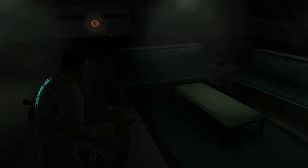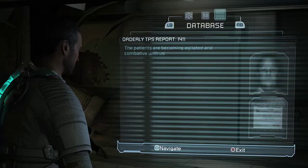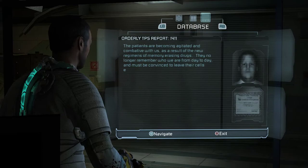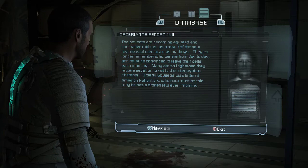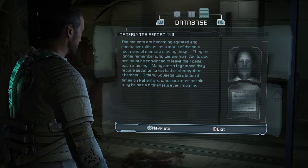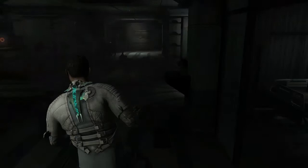There's a quick little text log here. I'll try to be decent about picking up and reading them. 'Seeing patients becoming agitated and combative. See new regiments — memory race drugs, they no longer remember who they were. Must be convinced to leave their cells, many are frightened, requires sedation. An orderly was bitten three times by patient six.' You can see they were doing experiments here.